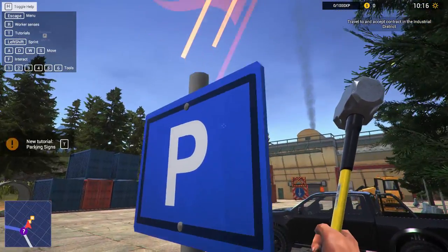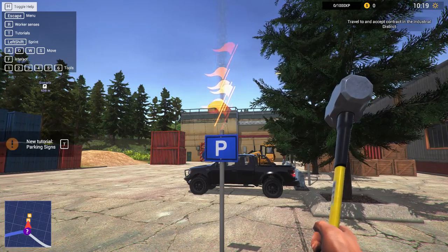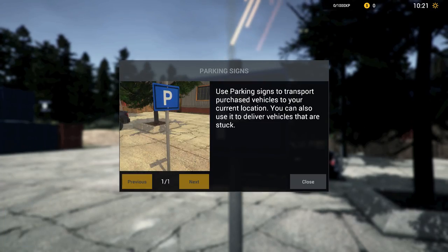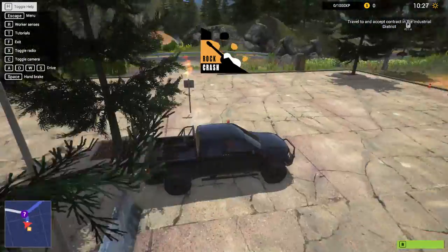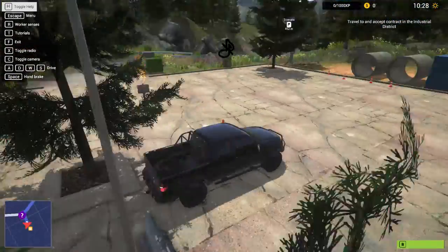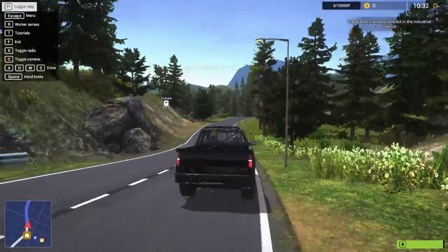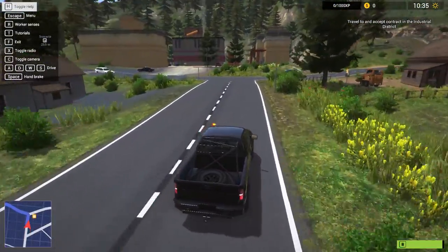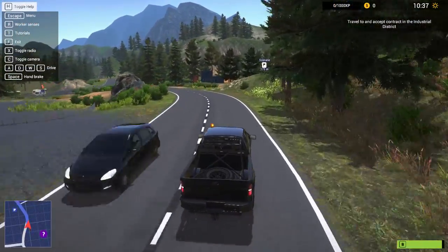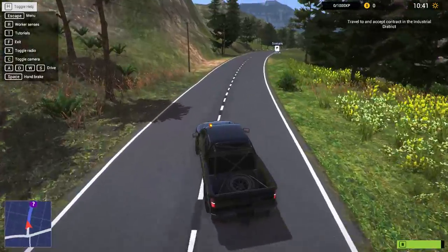He says he's in charge of paperwork, can't help in person, but has some hints. Best way to get cash is to do demolition contracts - just get in the pickup truck and follow the waypoint. For a second I thought something was on fire, but it's just some red flags floating. New tutorial - parking signs let you transport purchased vehicles to your current location. Let's get in the truck and turn the radio off just in case the music has copyright issues.